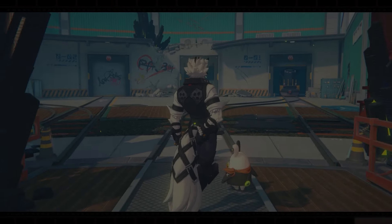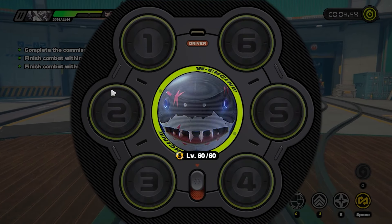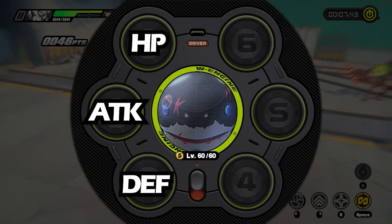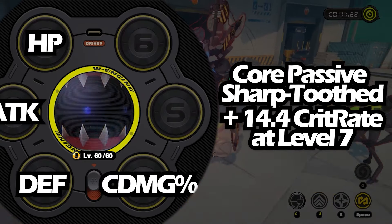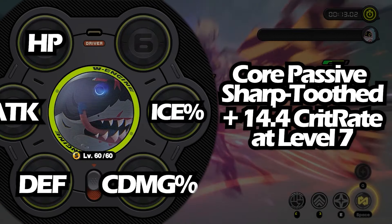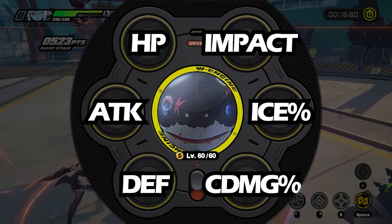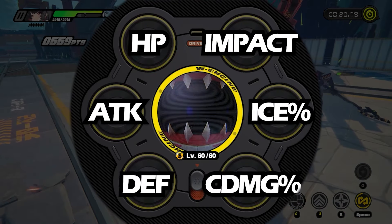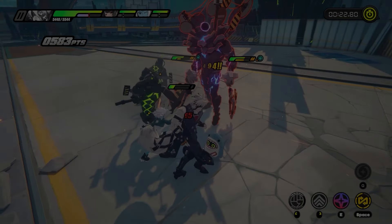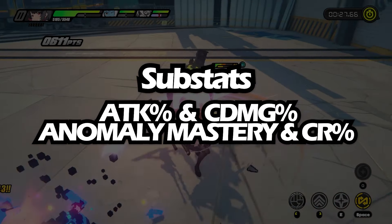Slots 1, 2, and 3 main stats are already dictated as HP, attack, and defense respectively. Slot 4 will most likely be crit damage, since Ellen Jo can produce crit rate through passives. Ice damage bonus on slot 5, and slot 6 will be your impact — though some say go attack, the difference isn't huge, but impact does you better. Prioritize attack and crit damage in substats, with anomaly mastery and crit rate as secondary.